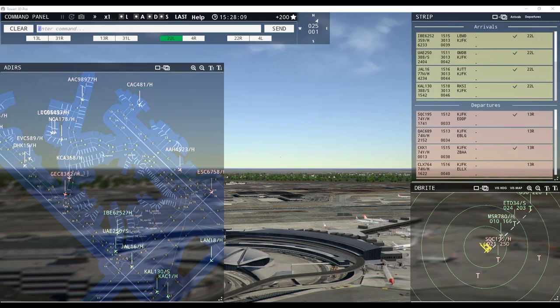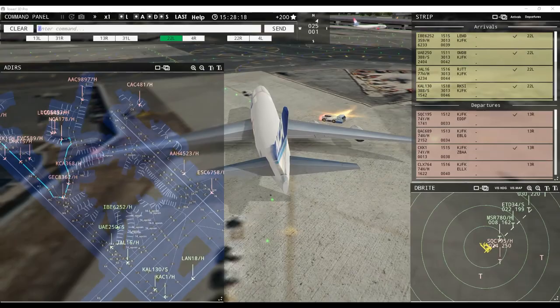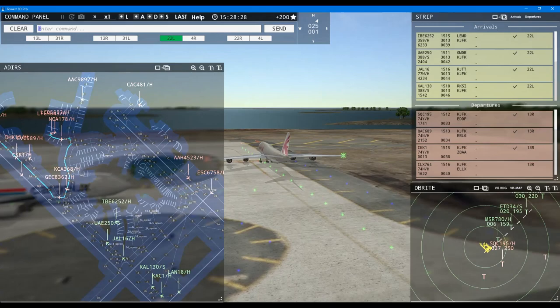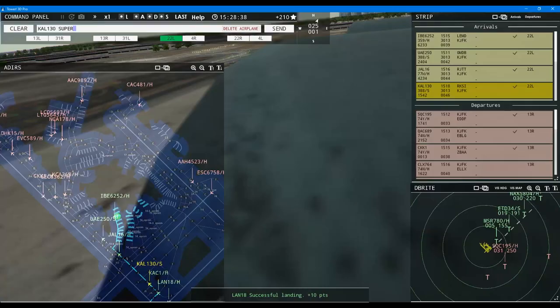Cargo Lux 764 heavy, runway 13 right, line up and wait. Nippon Cargo 178 heavy, request taxi runway 13 right. EVA Cargo 589A heavy, pushback approved, expect runway 13 right. Runway 13 right, line up and wait — Cargo Lux 764 heavy. Ground 13 right pushback approved. Quality 8097 heavy, pushback approved, expect runway 13 right at Papa Delta. Land 18 heavy, hold short of runway 4 left. Egypt Air 780 heavy, taxi to terminal.